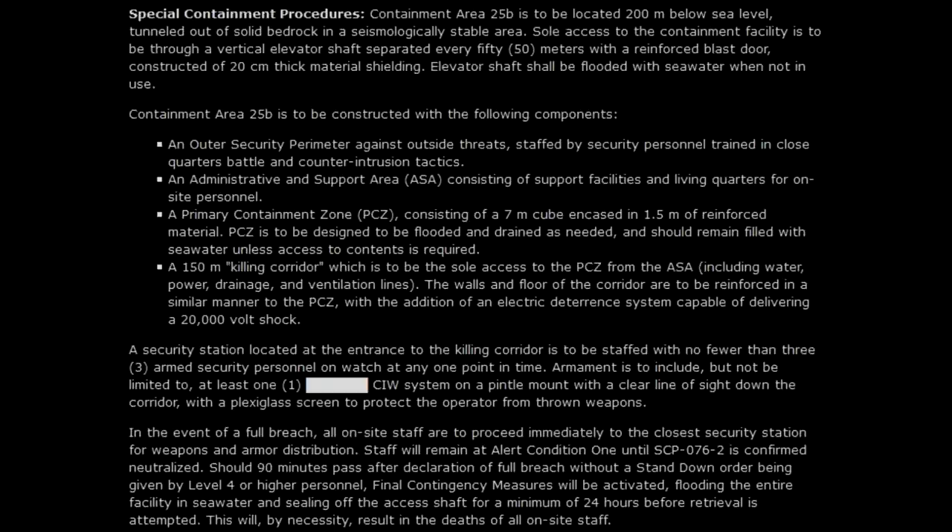Containment Area 25B is to be constructed with the following components: an outer security perimeter against outside threats, staffed by security personnel trained in close quarters battle and counter-intrusion tactics; an administrative and support area consisting of support facilities and living quarters for on-site personnel; a primary containment zone consisting of a seven-meter cube encased in 1.5 meters of reinforced material, designed to be flooded and drained as needed and filled with seawater unless access is required.